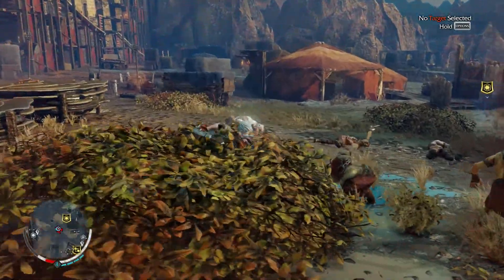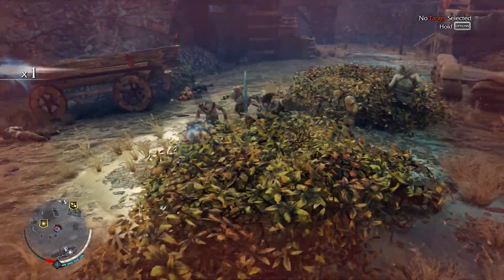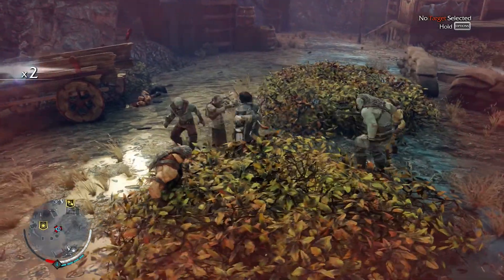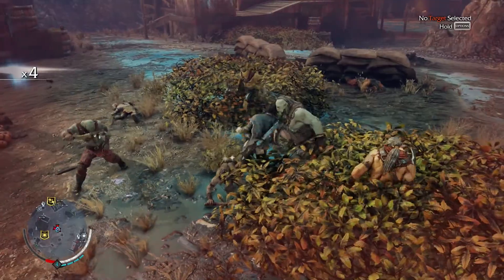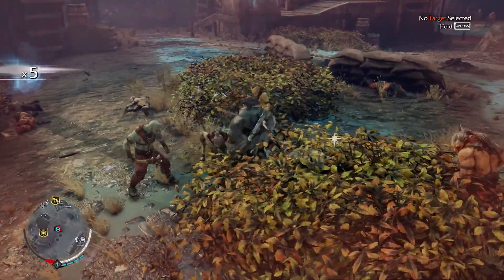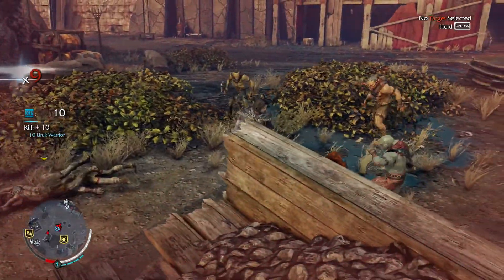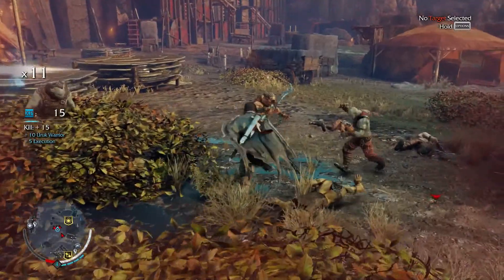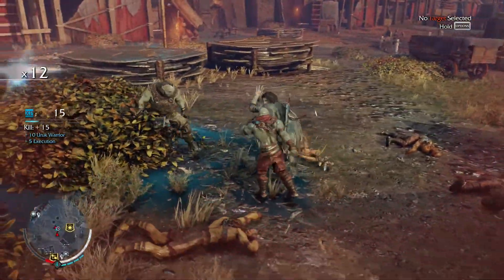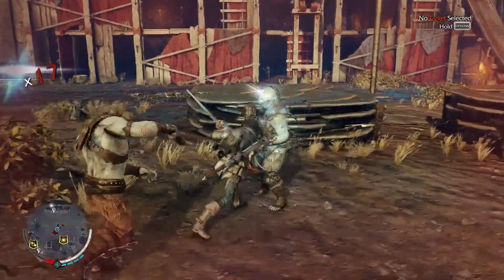Let's use the stun move. I'm getting hurt now — I'm beginning to see the consequences of engaging large groups of Uruks. You really cannot get hit very much because you cannot heal in combat. Maybe I can take these guys out without getting killed. I've got an execution — that's going to help. Another guy joining in there; let's make short work of this guy, hopefully.